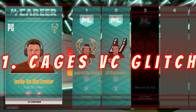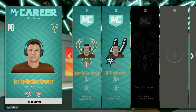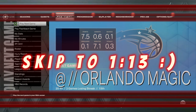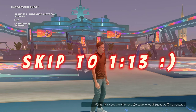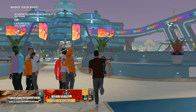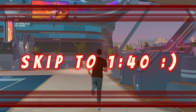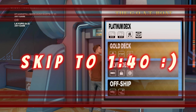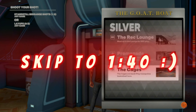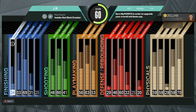Starting off with current gen first, this is going to be the current gen cages VC glitch that you can spam and use to rack up your VC extremely fast for doing absolutely nothing. What you want to do is load any player you have into the neighborhood, then walk over to the elevator and go to the cages, which is located on the silver deck.